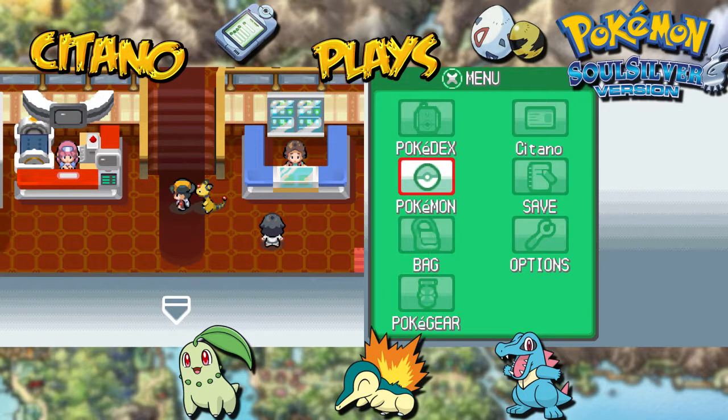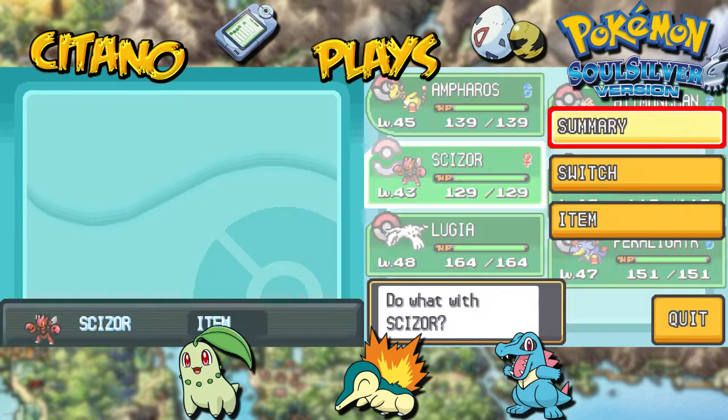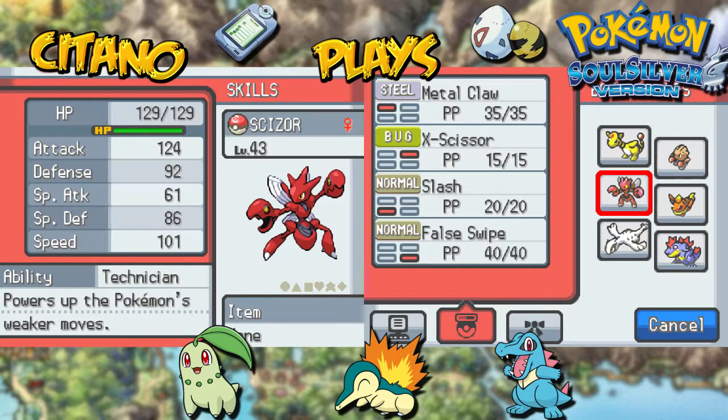Let me show my team. I've done a little change because I felt like Scyther needed an evolution, but it's pretty hard to evolve. I fixed it anyways — I have a Scizor. Scizor's pretty cool. Now how do you even get a Scizor? You need two things: one, you need a Metal Coat, and two, you need to trade your Scyther with someone else to get a Scizor in return. I did a little bit of a backdoor trick and got myself a Scizor.